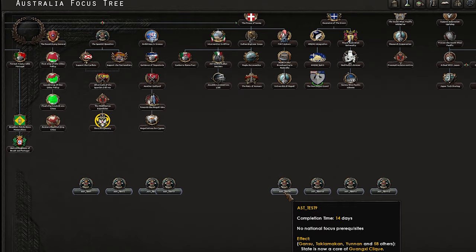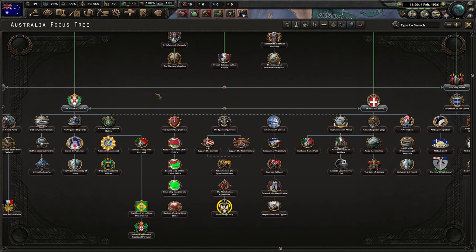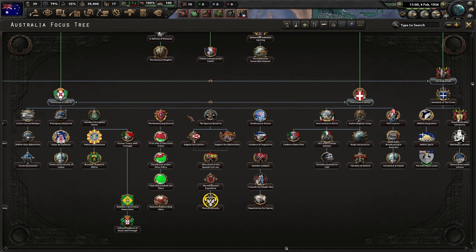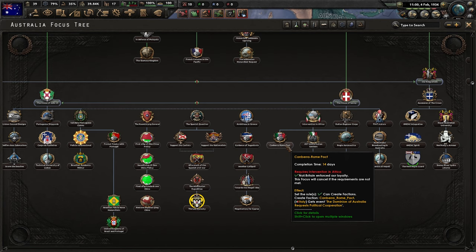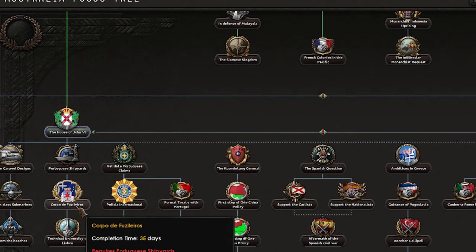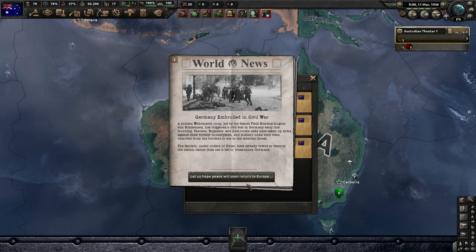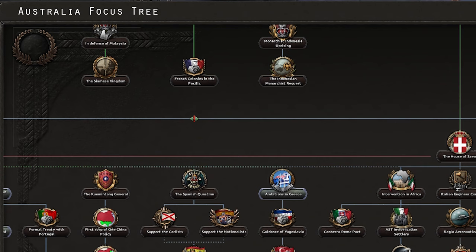There are some test focuses that I don't think are meant to be in the game - that could break things later so maybe I shouldn't touch them. What way are we going? We could go John's way with Portugal or Savoy with Italy. I'm thinking who's a better ally - I'm going to go with John. We want John and the Portuguese-Brazilian empire on our side. Germany is in a civil war obviously since it's non-historical. We've now got resource gain efficiency plus 20% - that's bizarre. We'll go with 'our king arises'.